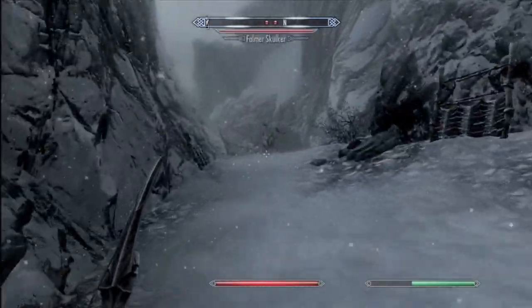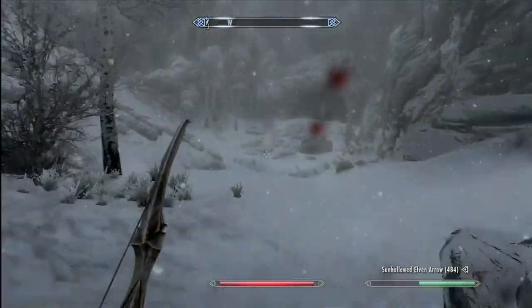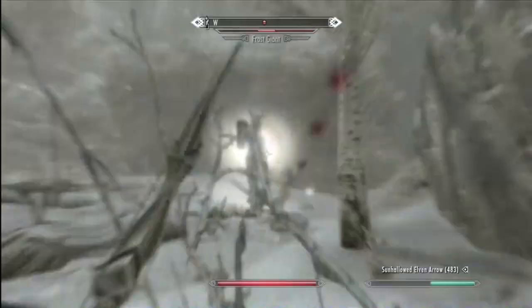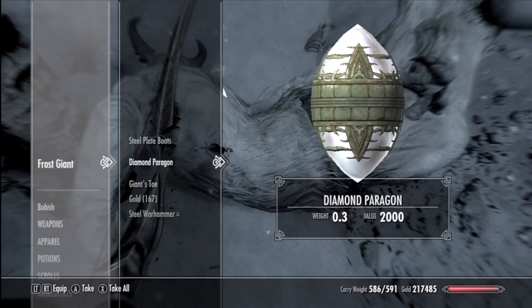Go up the hill. Once you get through this gate, you'll see a Frost Giant who will be carrying the Diamond Paragon.